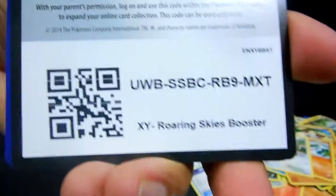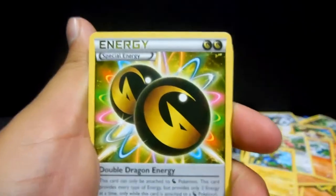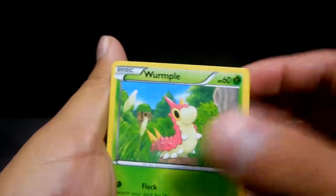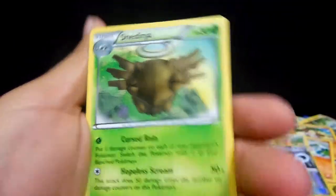For the last two packs, here are the codes. We have a Manectric, Double Dragon Energy, Tropius, Pidove, Dunsparce, Voltorb, Pikachu, Wormpool — the reverse is a Rayquaza Spirit Link — and the rare is a non-holo Shedinja.